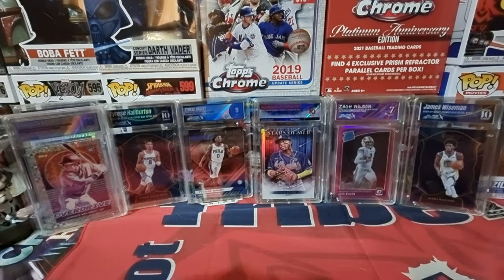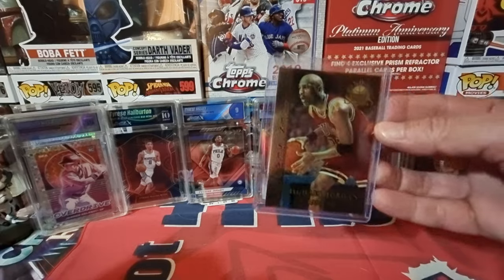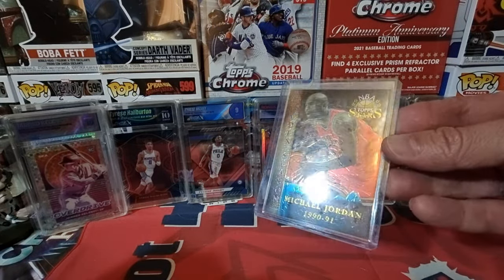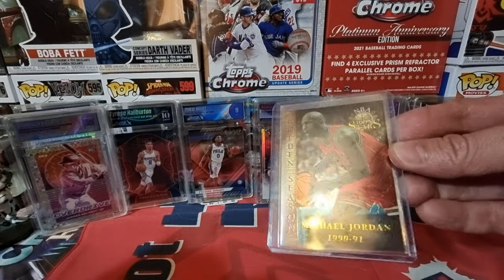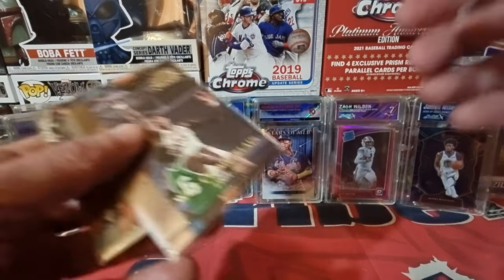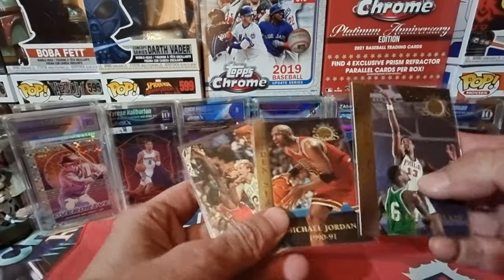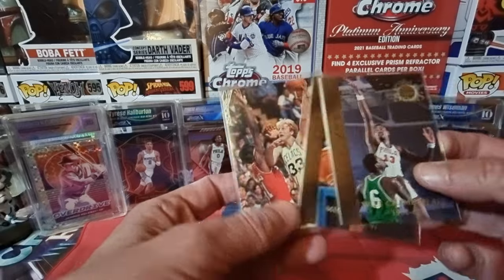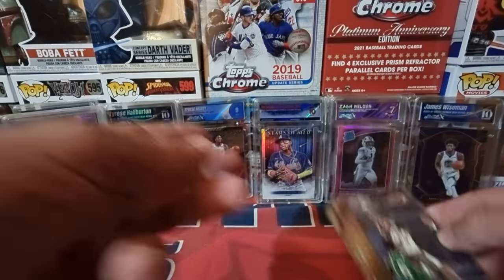I found some cards that are going to be included in the giveaway while digging through some stuff. Here's one — this is the chrome version of the NBA Stars from 1996. I found a bunch of these; I must have bought a couple boxes. I'm going to throw these three in: a Michael Jordan, a Larry Bird, and a Wilt Chamberlain.